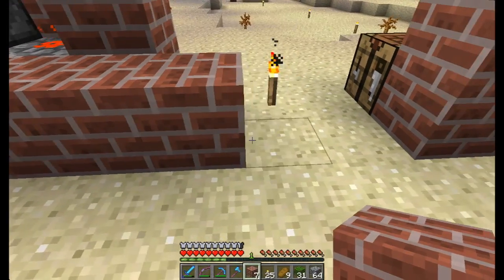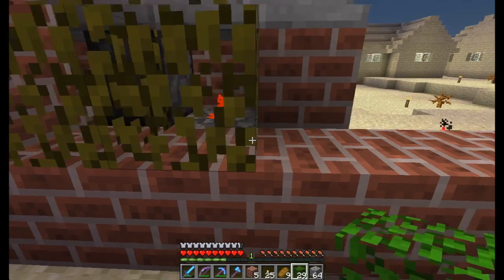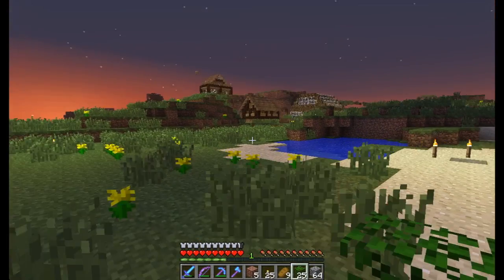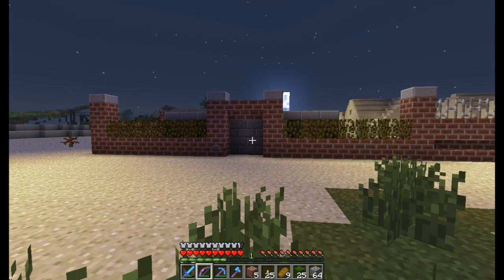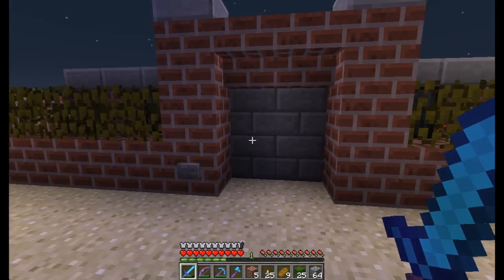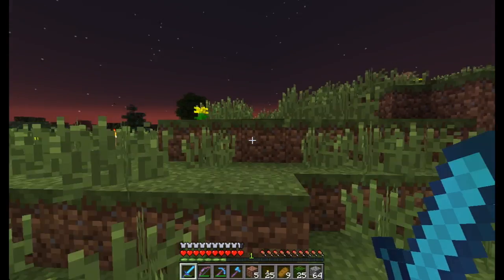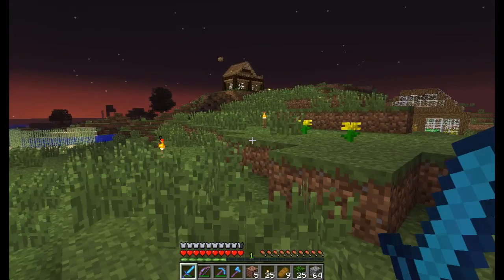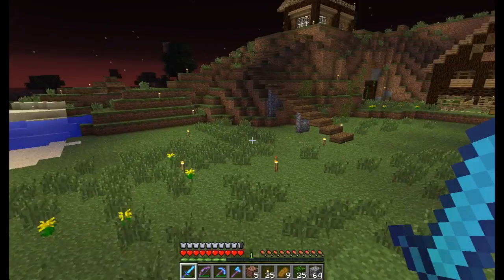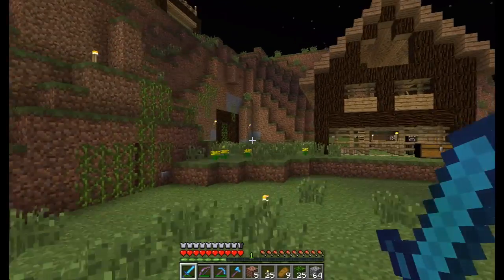Feel free to leave suggestions in the comments — I'll take them into consideration. It's getting to be night time. I'm going to change the door as well because I think that's what really makes it look prison-like. We'll remove that and use fence gates instead — that's the best thing to do to keep the zombies out.